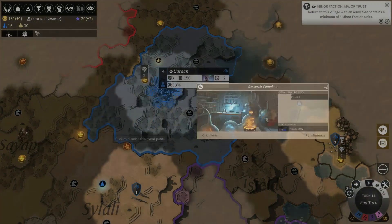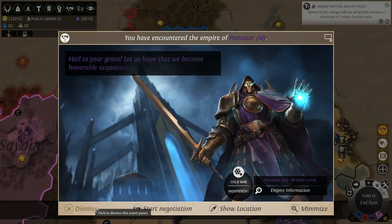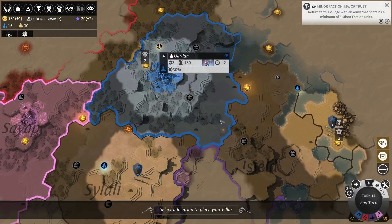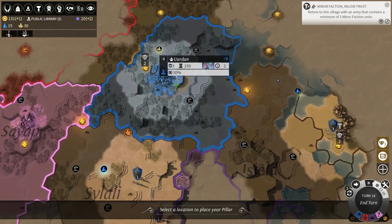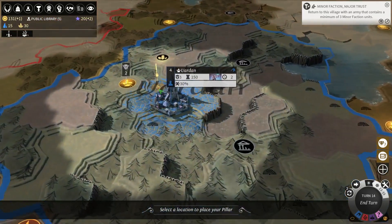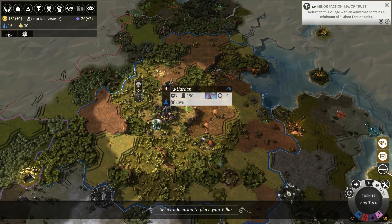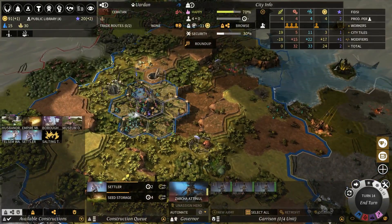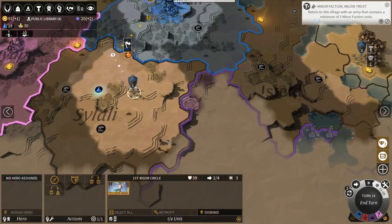Now we're gonna rebuild the pillar. Shut up - what's that? Well, let's hope that we become honorable acquaintances. Pretty sure we're gonna be at war in ten turns, but I'll try. Where do we wanna build this? I think here's a good spot - our next expansion will be just one tile up there. There we go. It brings the public library down to four turns.